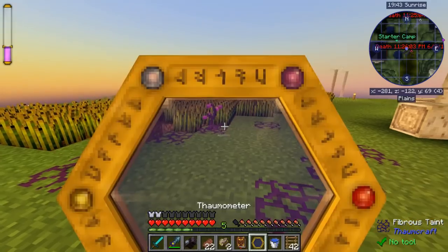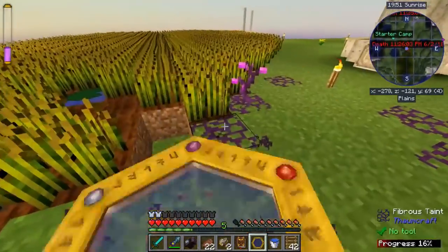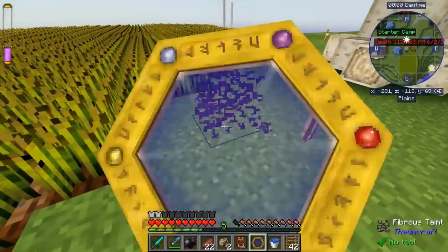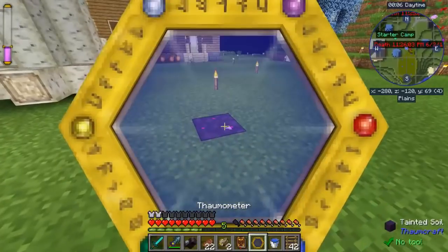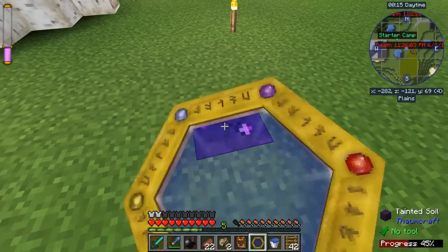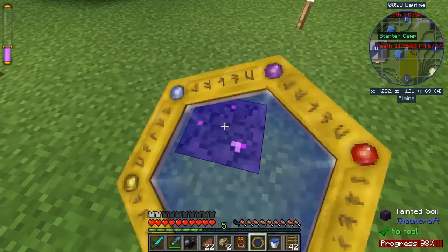Let's scan. Got all that stuff. Let's get rid of this crap. Hopefully nothing underneath got messed up. We should be good. I'm just going to harvest this thing. Oh yeah, look at our taint level up here now. That thing actually wasn't a bad thing because our taint was getting a little bit high.